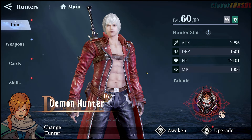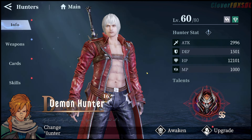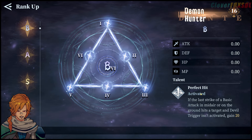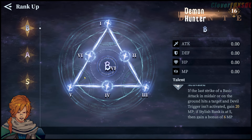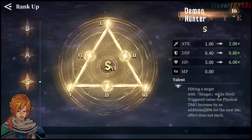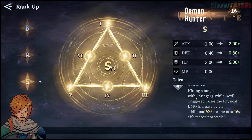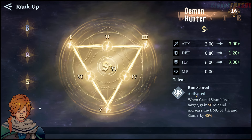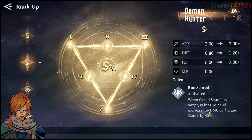Why do I say that this character is going to be an A-tier character, if not almost S-tier? Let's take a look at the talents and scroll down from B. What you should be reading on these characters is the talents. Perfect Hit: if the last strike of the base attack in mid-air is on Devil Trigger, you gain 20% MP; if it starts to shrink, you gain a bonus 6. While in the lineup — not in battle — you gain 25 MP every second, meaning your Devil Trigger is building up whether he's being played or not. When we get to S-tier, with Stinger while on Devil Trigger, physical damage increases by 20% for the next 16 seconds. When we get to S+, activating Grand Slam gives you 90 MP and increases Grand Slam's damage by 45%.